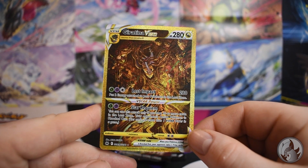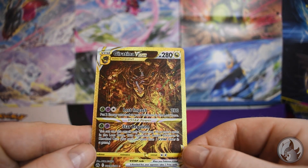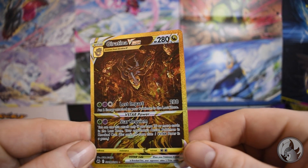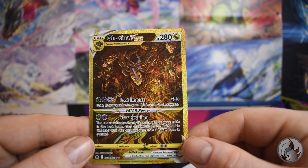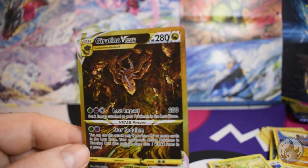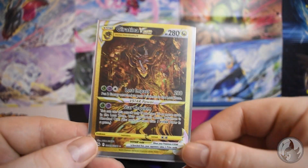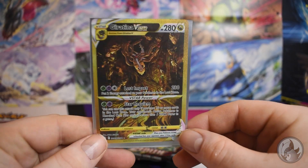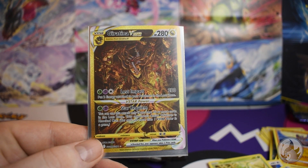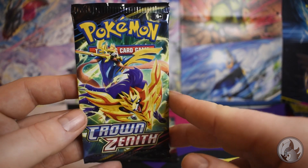That is so cool! I'm lost for words — I got the gold Giratina! It looks like he's descending down a lava volcano. Oh, wow. Just wow. In you go. I've only seen pictures of him, and now I actually have him. That is really cool! You're definitely being kept — I need to get a card holder for him. That is really cool!